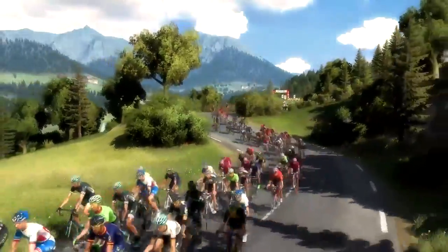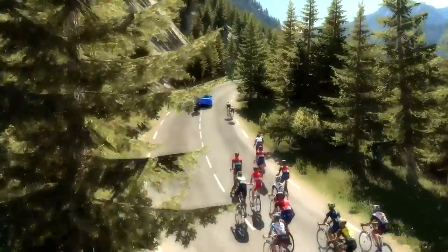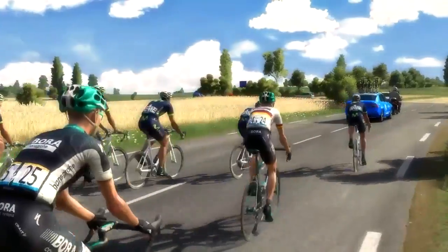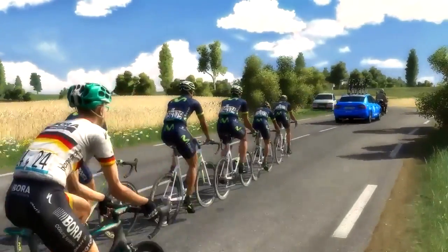Even with a pre-race strategy plan, you can react in real-time to unforeseen events, such as responding to the attack of an opponent's leader by sending your own leader or forming a rider train to counter the attack.